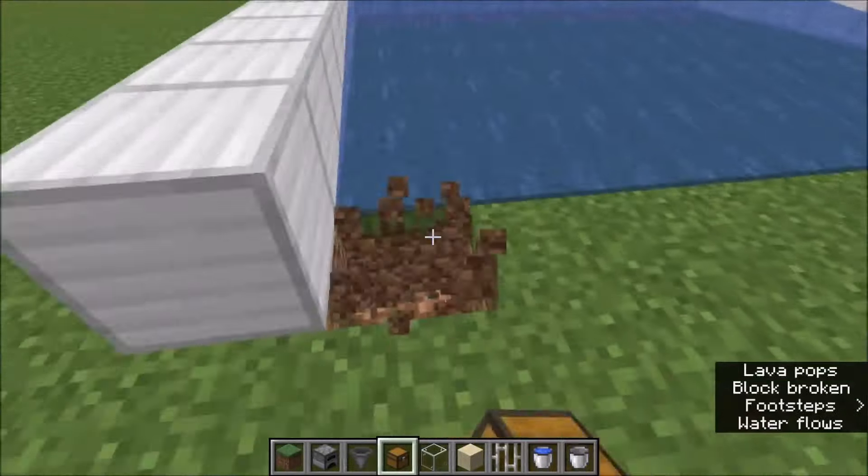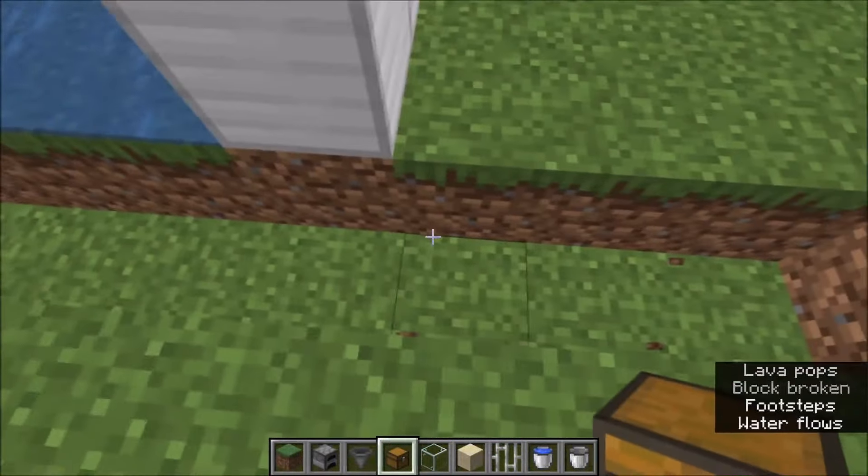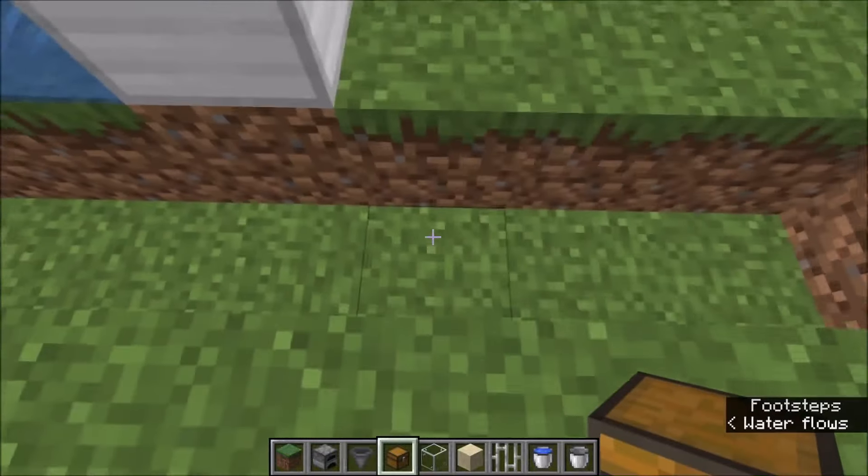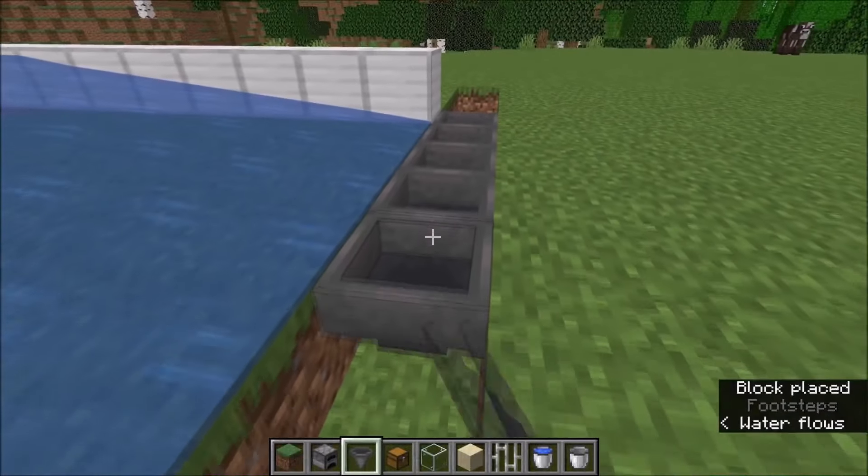After you got this, you can start digging out this row here, like I did. And then you put a hopper right here leading into the ground, and then a row of hoppers leading into this hopper right there.